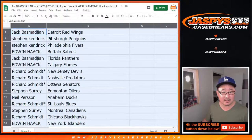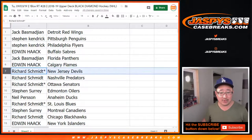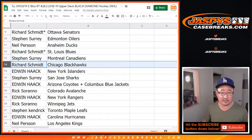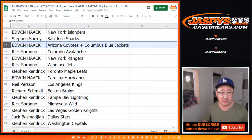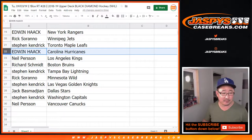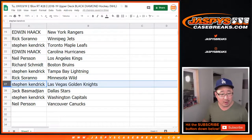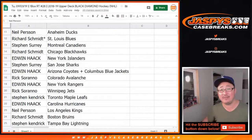Jackie gets the Red Wings, Stephen K gets the Penguins and Flyers, Edwin with the Sabres, Jack with the Panthers, Edwin with the Flames, Rich gets the Devils, Predators, and Senators, Stephen Surrey gets the Oilers, Neil gets the Ducks, Rich with the Blues, SKS with the Canadiens, Rich with the Blackhawks, Edwin with the Islanders, SKS with the Sharks, Edwin with the Coyotes and Blue Jackets combo, Rick with the Avs, Edwin with the Rangers, Rick with the Jets, Stephen K with the Maple Leafs, Edwin with the Hurricanes, Neil with the Kings, Rich with the Bruins, Stephen K with the Lightning, Rick with the Wild, Stephen K with the Golden Knights, Jack with the Stars, Stephen K with the Caps, and Neil with the Vancouver Canucks.